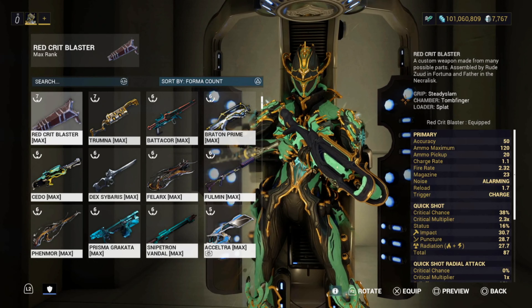Galvanized Chamber: 80% multishot, plus 30% multishot for 20 seconds stacking up to five times — really important mod. Galvanized Scope: on headshot 120% critical chance when aiming for 12 seconds; on headshot kill, 40% critical chance when aiming for 12 seconds, stacking up to five times — this is going to make it red crit crazy. Speed Trigger for fire rate, two times Primed mods, 90 toxin and 90 electricity.